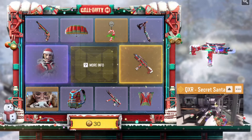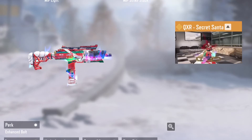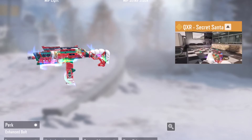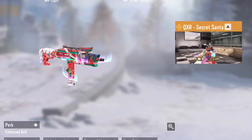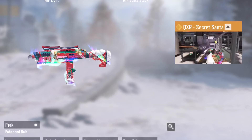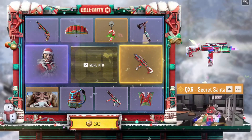Got the Secret Santa skin on it. It kind of sucks you can't actually view what the attachments do, but you can see the perk is an enchanted bolt — I don't know exactly what that does. I didn't really get to use it a whole lot in the test server. I believe this weapon is also going to have some interesting attachments, just like how the Peacekeeper does, but mainly it's mostly the same attachments as the other SMGs with a couple of new ones, whereas the Peacekeeper was like almost a whole new set of attachments.